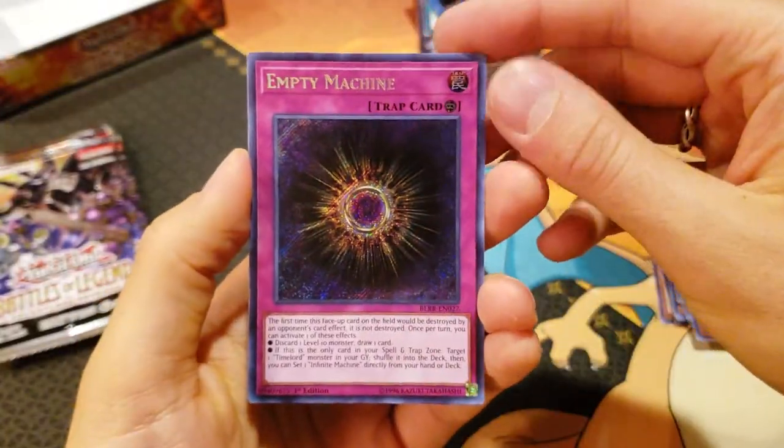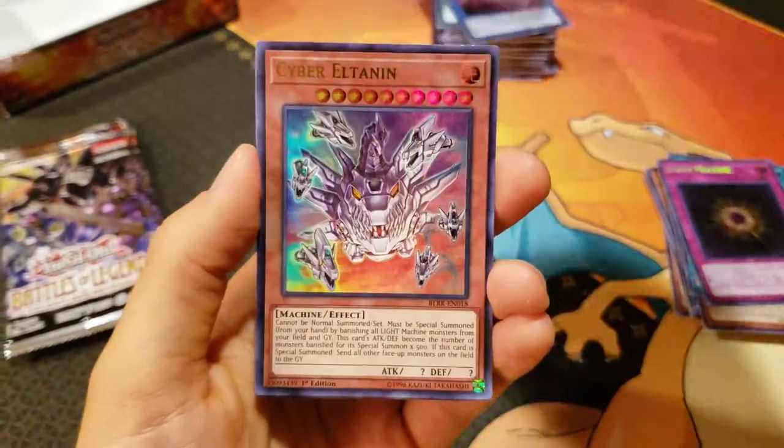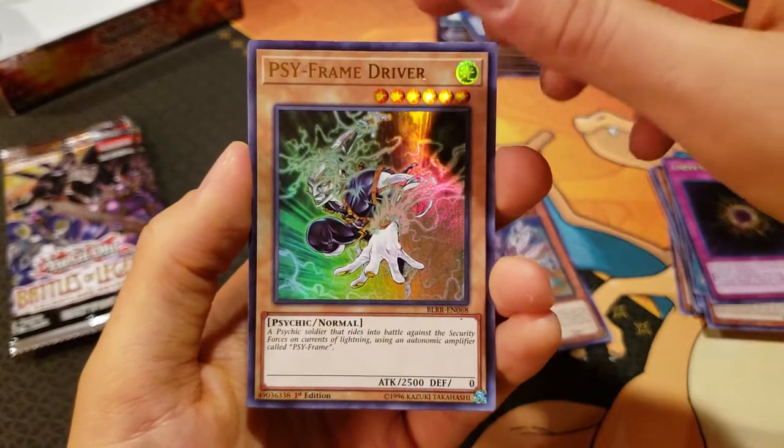We're getting down. We got Empty Machine for the Time Lords, Unending Nightmare, a Cyber Eltonen, a Sideframe Driver, and a Bottomless Trap Hole. Very nice.